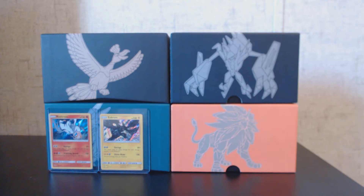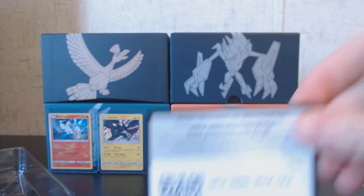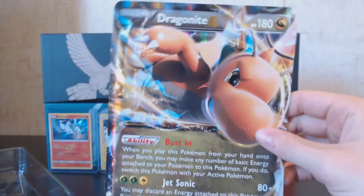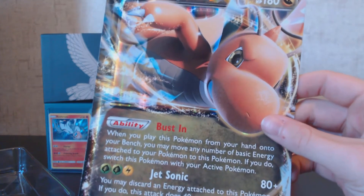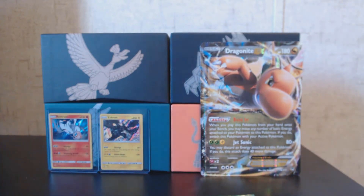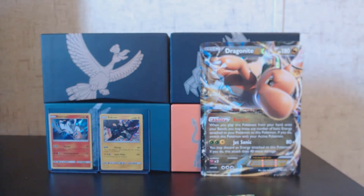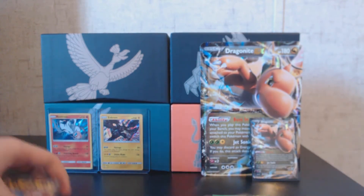The EX card in here is probably a little bent — I did get it in the mail like that. We have the Jumbo Dragonite EX card with the Ability Bust In, Jetsonic Tack. It's not even a promo; it's actually from Furious Fist. You can see how curved the card is — not very good — but we'll stick it in a sleeve. So we have two packs of Steam Siege, one Breakpoint, and one Fates Collide. We're going to start with Steam Siege.